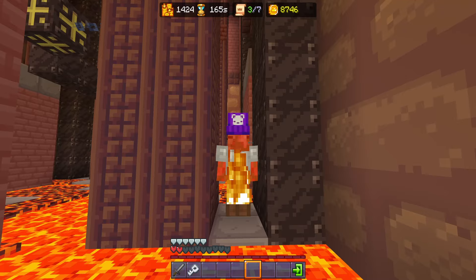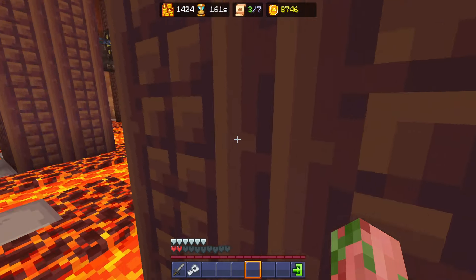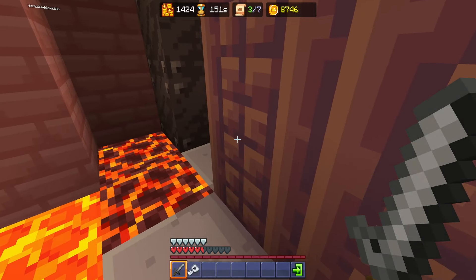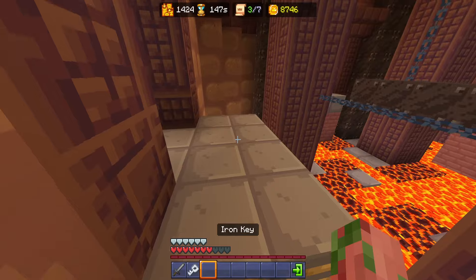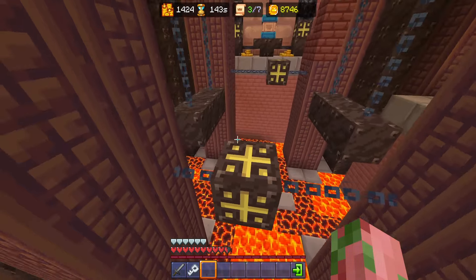Oh man, am I going to die? I can survive this — there we go, we got plenty of time. Now if you do fall, you can actually get out of here just by crouching and walking out very slowly. There is actually a ladder on the very edge. Let's do that a little bit more proper, shall we?